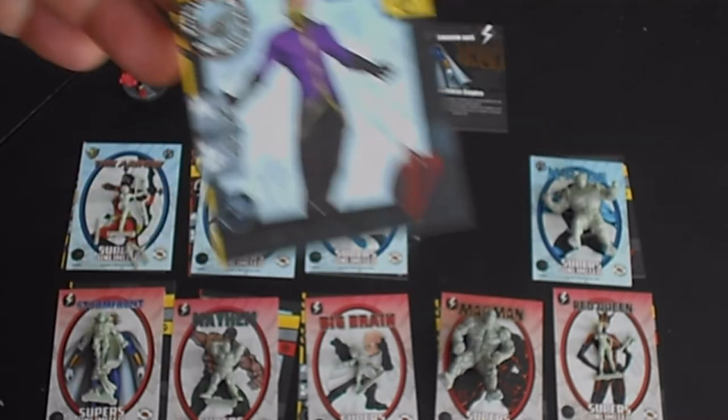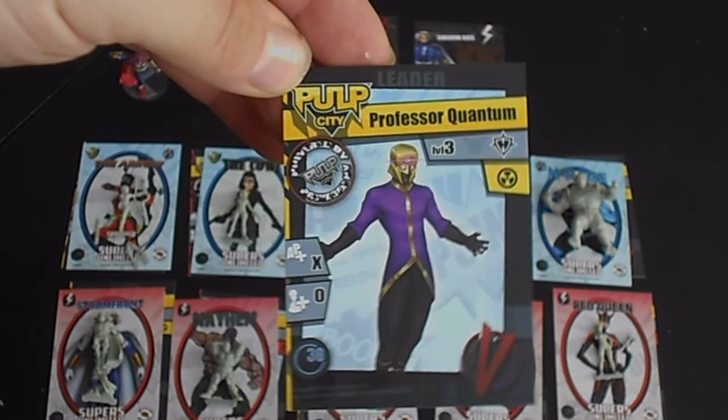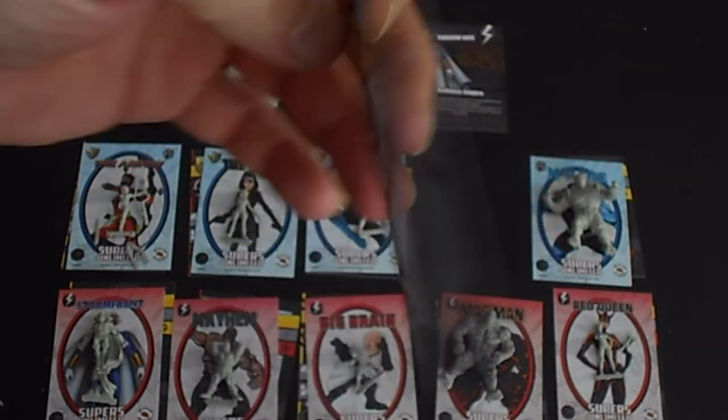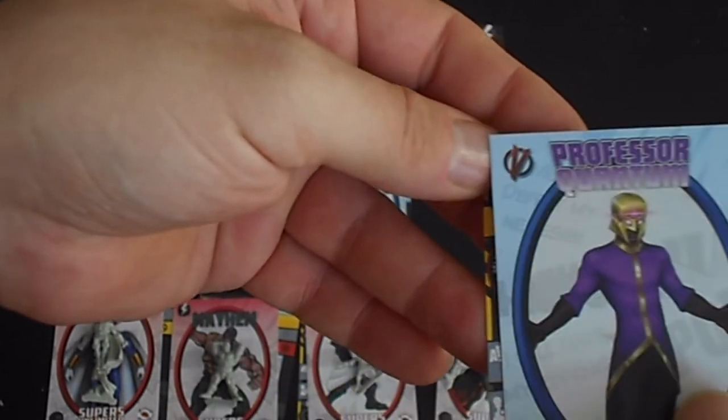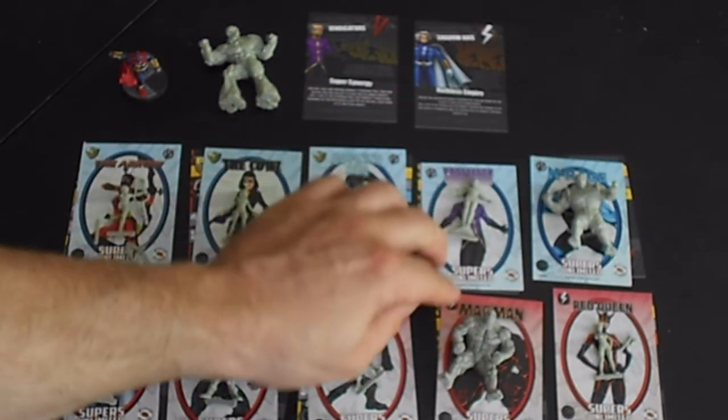You also get a card for a game called Pulp City. Now I don't know this one, I don't play it, but again it's one of those miniatures agnostic games where you can create your own characters. You don't have to take what you're given — you can just make it up as you go along.